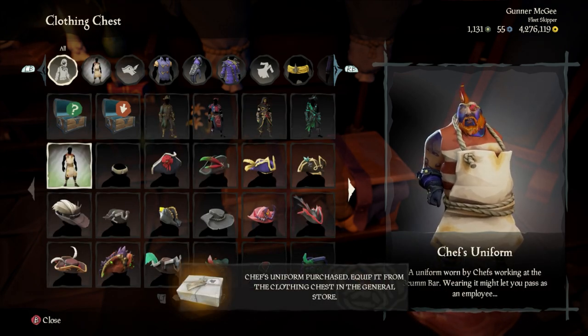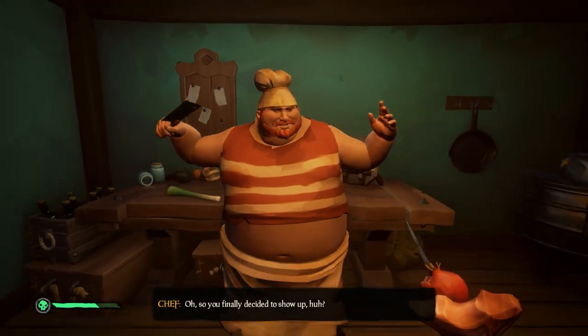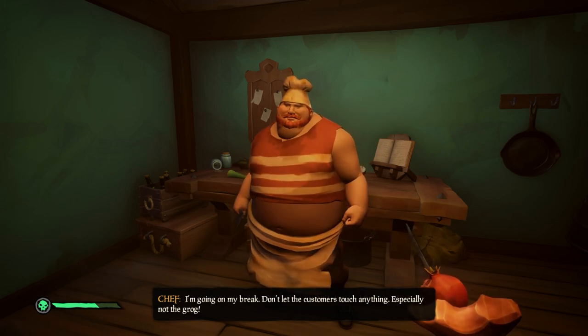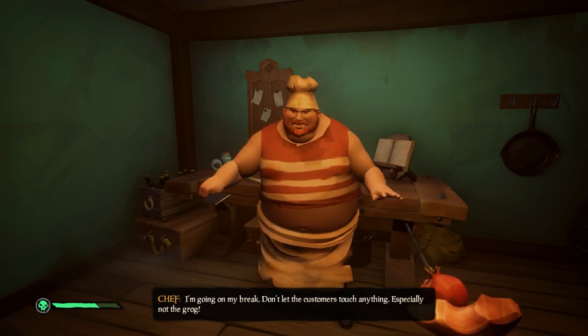Now that you look like a chef, head back to the Scum Bar, speak to the chef, and he'll tell you to get started on the meat stew. After that, he'll go on his break, allowing you to have free reign of the kitchen.